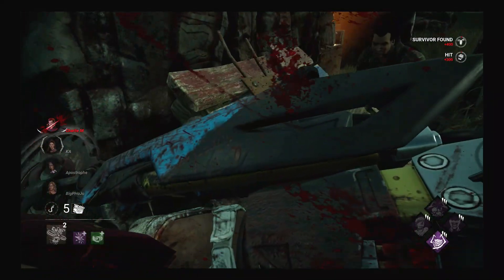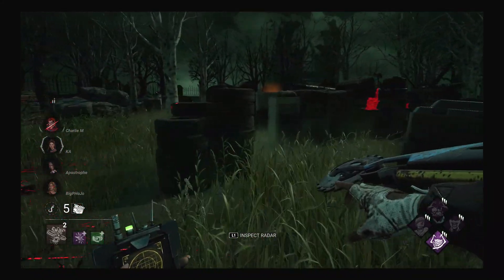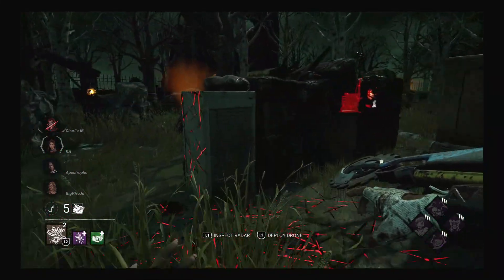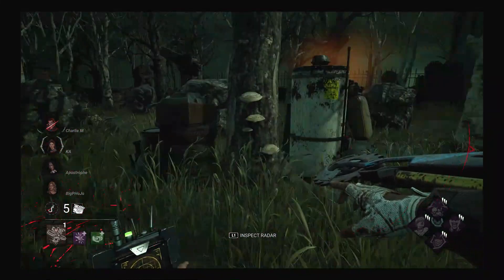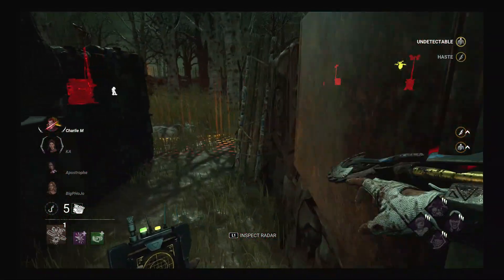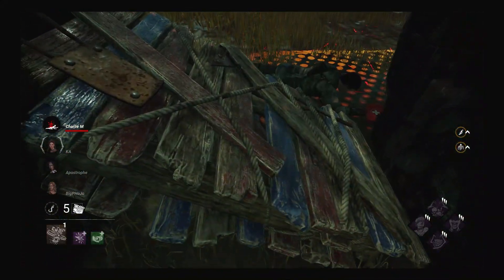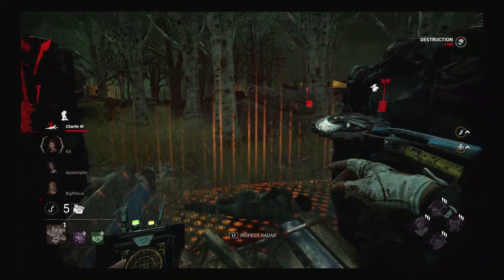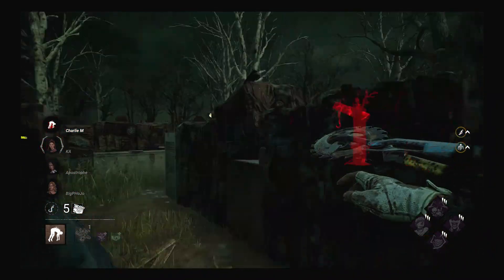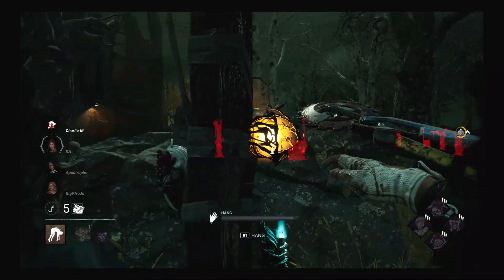Immediately I find someone and he's lagging. It's not the first person who's lagging, but I can't tell if it's my connection or if it's the game, but I'm pretty sure it's the game. My Hex Ruin gets cleansed, and I'm like, of course, but it's fine because we have Hex Pentimento, so we're going to use that later on. This guy is oblivious and he doesn't know where I'm coming from. I'm untapped but he doesn't see my red stain.